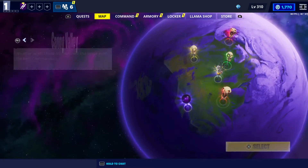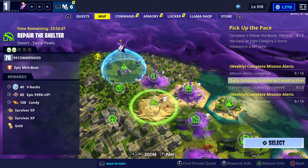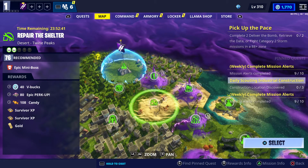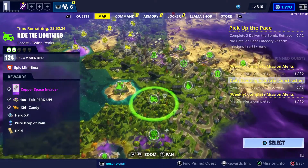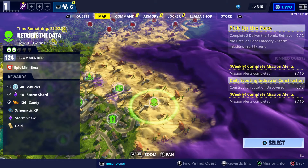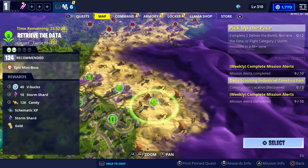The first one is in Twine Peaks, just below your storm sheet — it's actually 'Repair the Shelter in the Desert,' Twine Peaks, power level 76, and you can get 40 VBucks by doing that mission. The other one is also in Twine Peaks but harder — it's 'Retrieve the Data Desert,' also Twine Peaks, power level 124, and you can get another 40 VBucks by doing that.